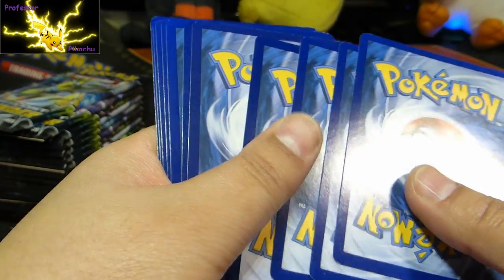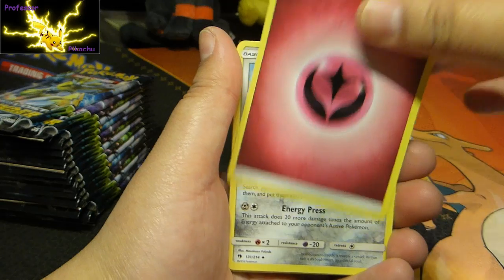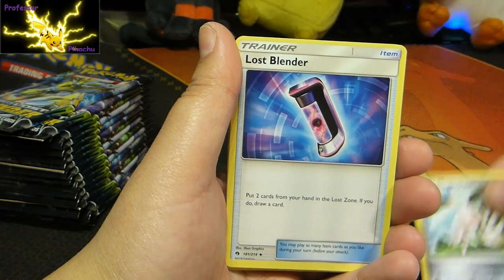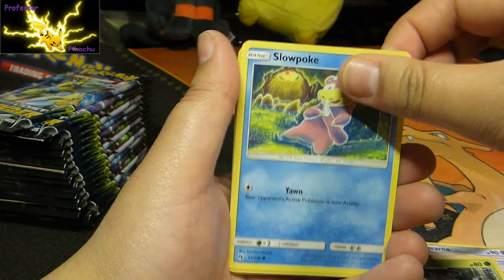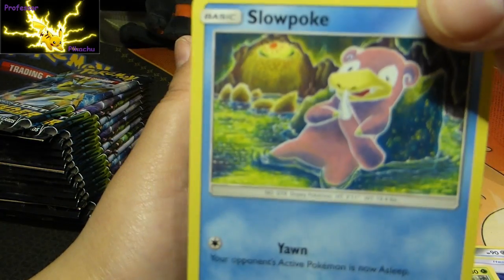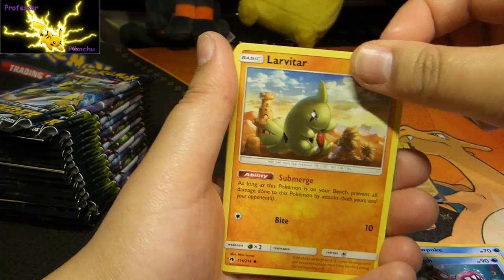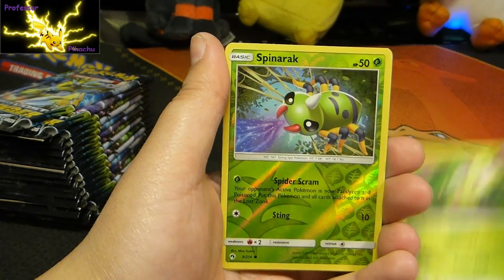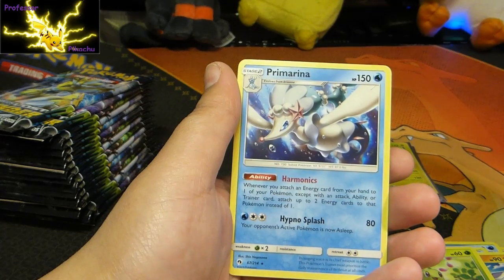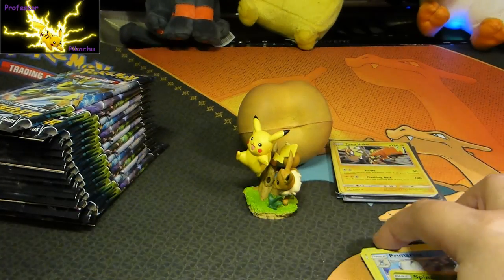Okay, let's see if we're going to get anything else, because that might actually just be it. So: Energy, Magirna, Lost Blend, Silcoon, Slowpoke — does Slowpoke just look as if he's going to eat his own tail there? Broxish, Larvitar, Carbink, Chikorita, Spinner Arc, and to start off a Primarina regular rare.